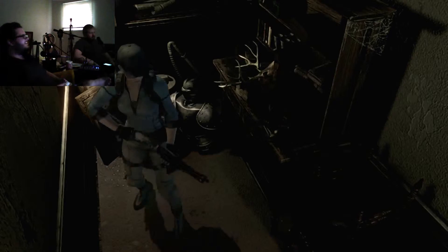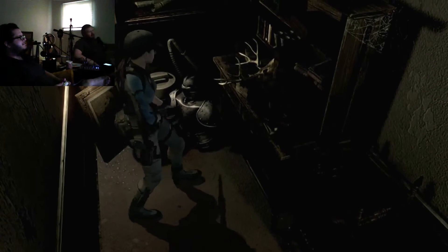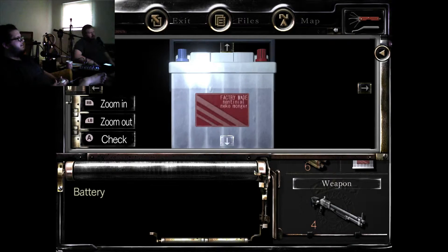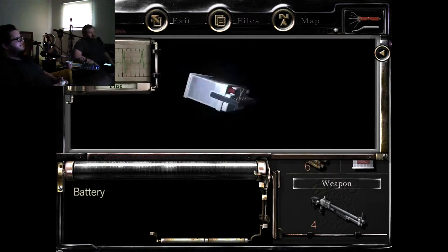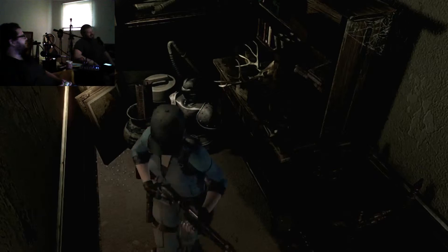I like how there's just a random deer head - I don't have anywhere to put this, I'll just put it in storage. Examine this battery: 'factory made - with this you can operate the elevator.' Straight up tells you! Because otherwise you'd be like, what the hell am I gonna do with the battery? I can't put this in my stun gun, it's worthless. Could you imagine unlimited stun gun - attach jumper cables from there to your stun gun.